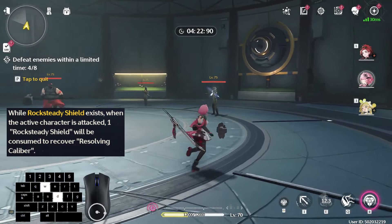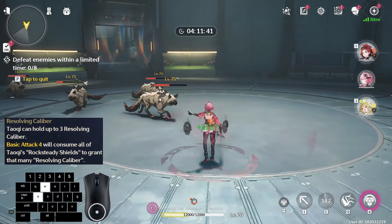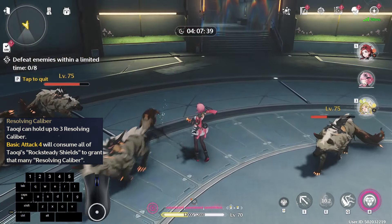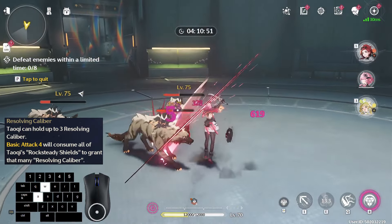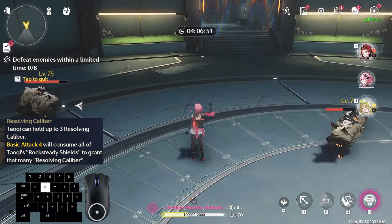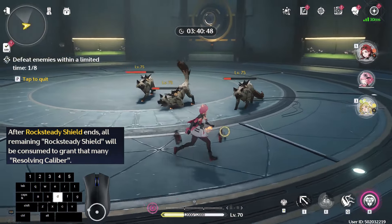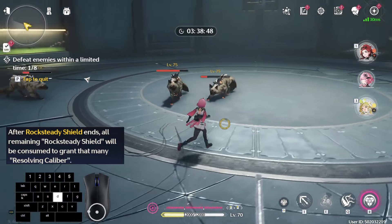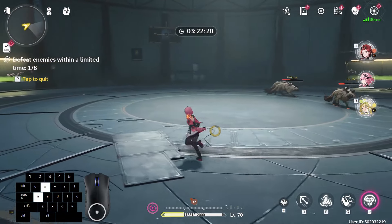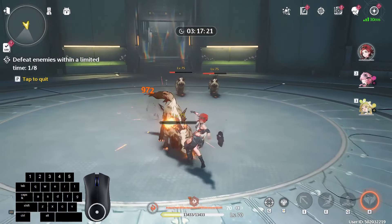These stacks are called Resolving Caliber, and she can gain up to three stacks on her forte gauge. Gaining stacks of Resolving Caliber is heavily dependent on her resonance skill. There are three ways to gain Resolving Caliber: one, when the on-field character is attacked and you lose one shield, you gain one stack; two, using basic attack 4 to consume all current shields obtains the same number of Resolving Calibers — so with three shields you gain three stacks; and three, when the Rock Steady shields' duration expires, the remaining shields convert into the same number of Resolving Caliber. The shields last for 12 seconds and it doesn't matter who the on-field character is — it will refill Taoqi's forte gauge regardless.